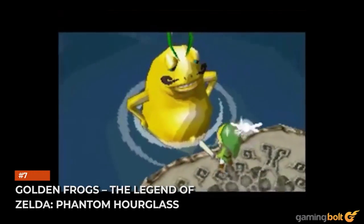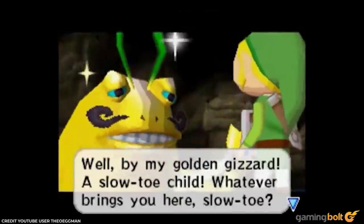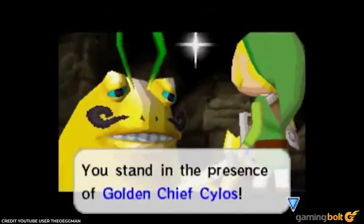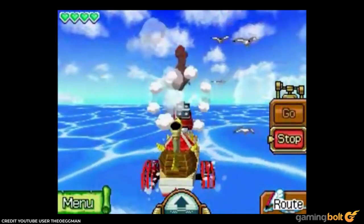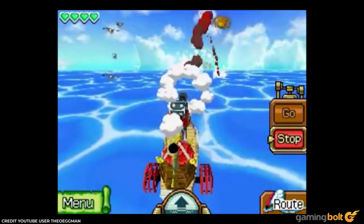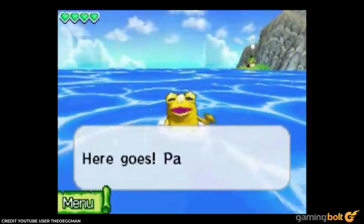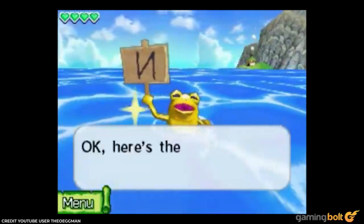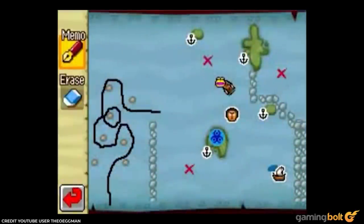Golden Frogs – The Legend of Zelda: Phantom Hourglass. In Phantom Hourglass, Link can locate golden frogs at sea and use them for fast travel. Did we say locate? We actually mean shoot them with a cannon. If one has the cyclone slate, then said frog will hold up a symbol etched onto the slate, which can then be fast traveled to by cyclone. If A Link to the Past's method was weird, then this was straight up fever dream material.